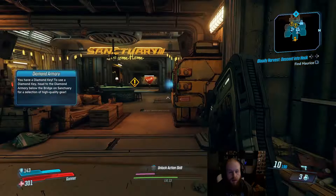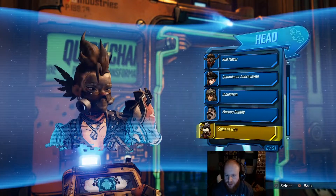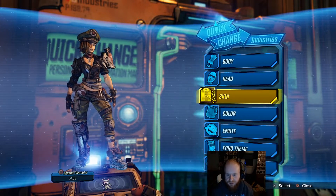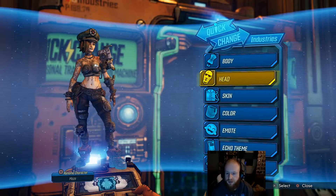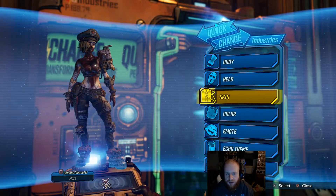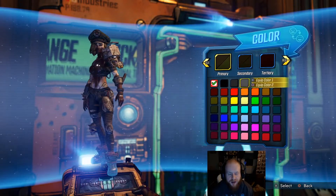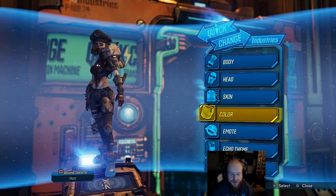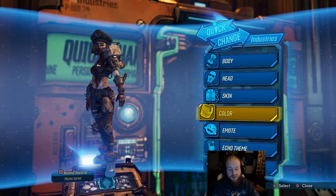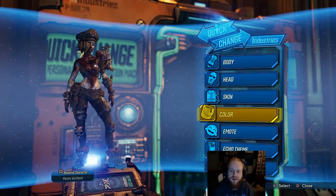Alright guys, so we are on Sanctuary and I accidentally found what skin I was going to use during my day one - I just have to find the color combination. Since I'm a huge fan and Moze is hot, we're going to go with that. She's kind of got a zombie-looking thing going, and since it is my favorite slasher, we're going to name her Mosey Vorhees. Going super generic with it - Mosey Vorhees is born.